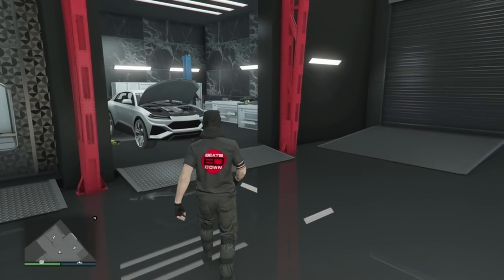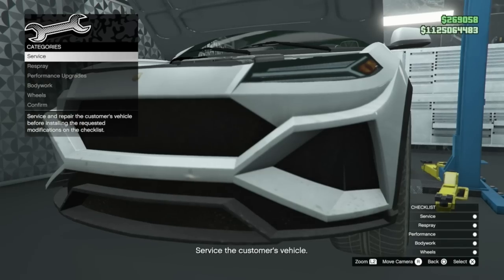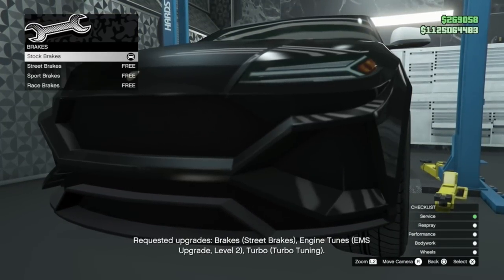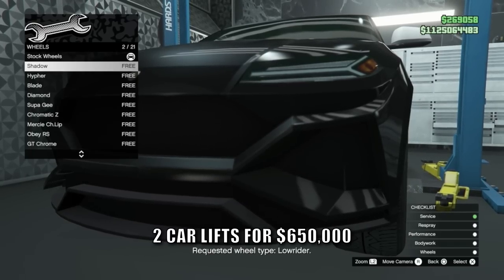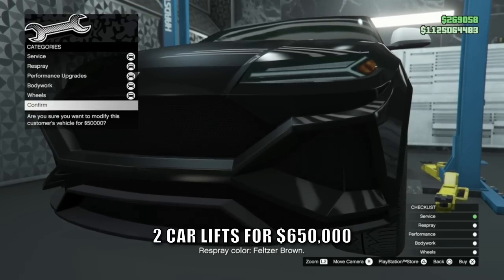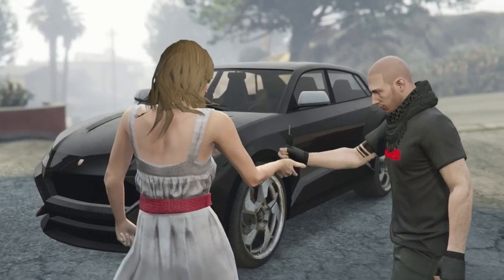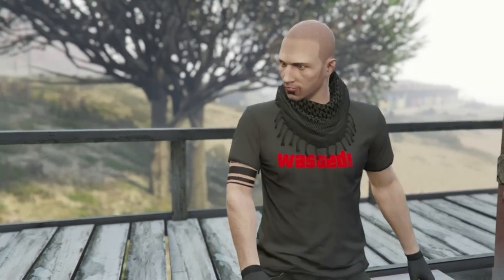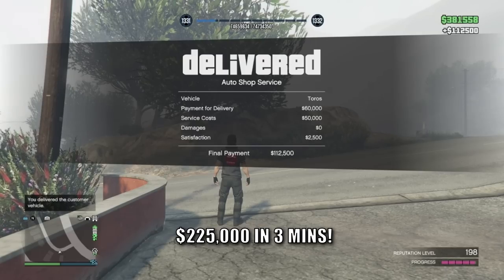The auto shop is one of my favorite recent additions to online. The auto shop allows you to modify cars that come into your workshop and pass them on for a nice profit. These can pay as much as 50,000 dollars per car, and if you bought two car lifts for 650,000 you can do two at a time. These are very quick and easy to do — delivering two high-paying cars back to back took me just three minutes.